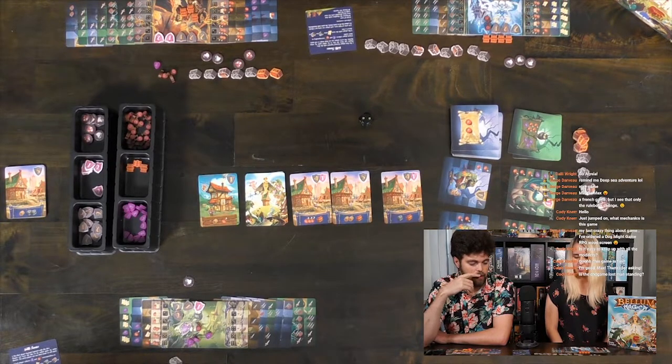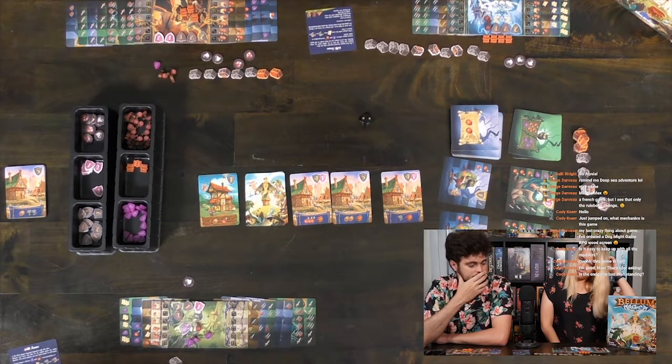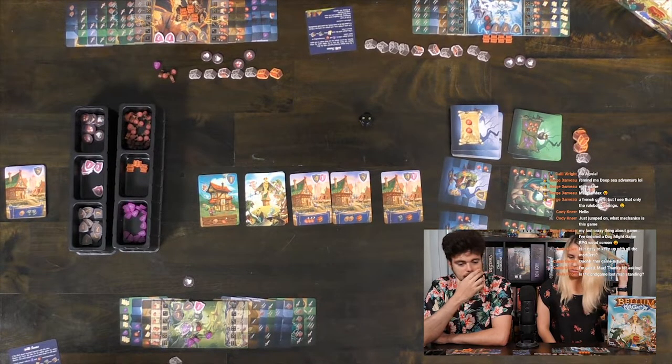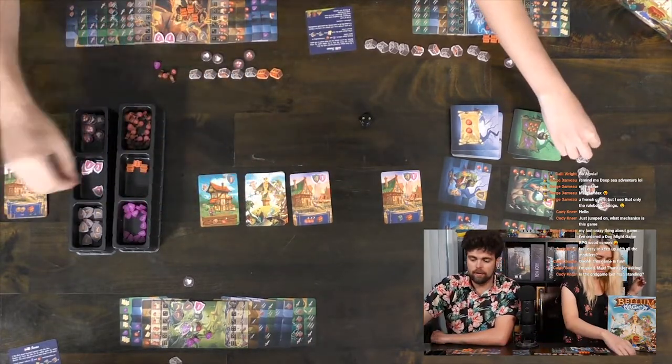So then we go to our player's turn. You start with an attack first. One, two, three, four, five, six — this one here. A gold chest and two barrels. Max? I'm going to be attacking Alicia.